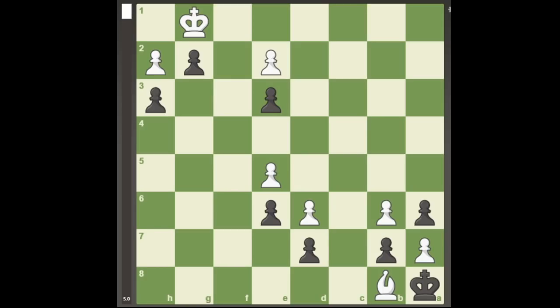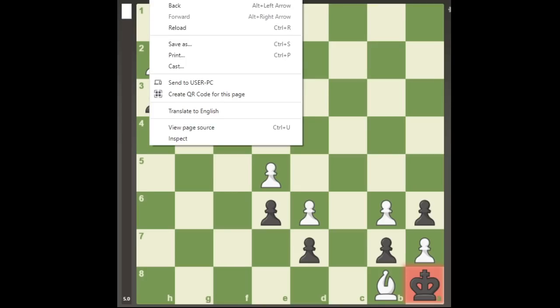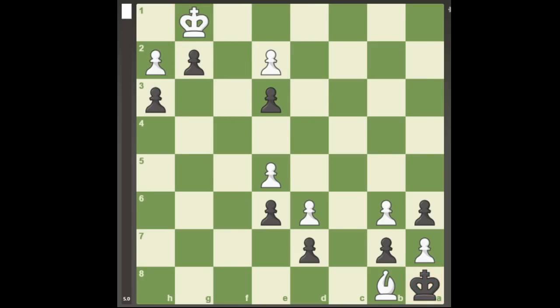In this position, both kings are in a stalemating position, and black's a-pawn is unstoppable. This suggests that white may have some stalemate defenses, and after the first move from black, a4,